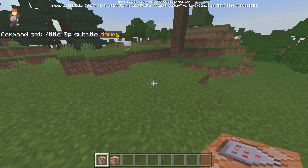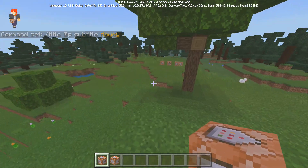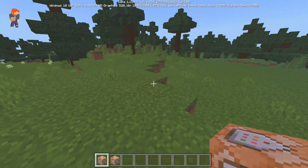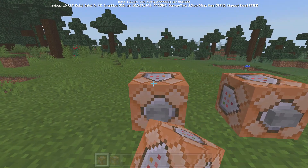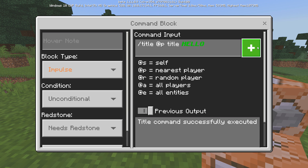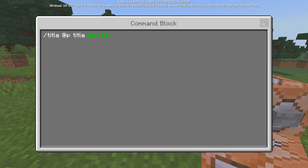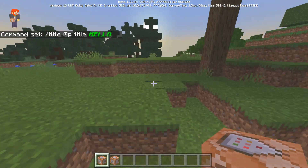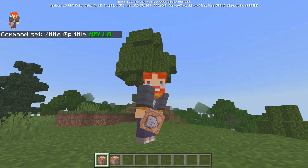This command is very simple — that is how you use the slash title command in Minecraft Bedrock Edition. Let me know what you think in the comments below, and you can use this in any of your maps. On Java Edition it's very difficult — you have to go online, find generators, and it's really tedious. But I hope you guys enjoyed this video. If you did, leave a like and subscribe for more videos. Hope you have a great day and I'll catch you guys in the next video.